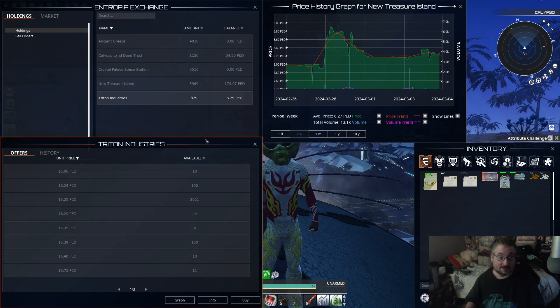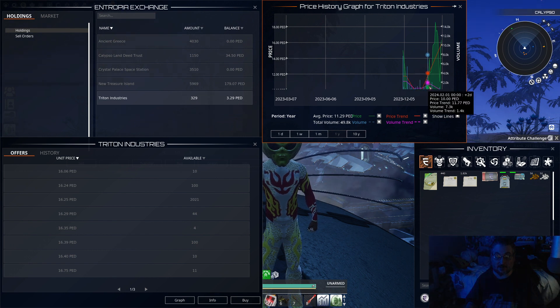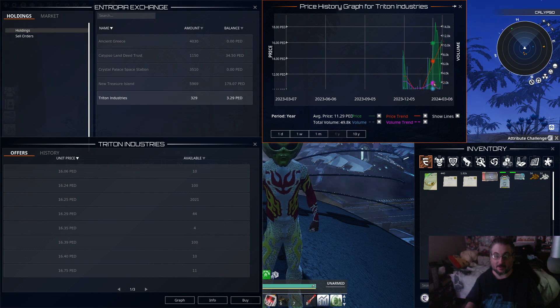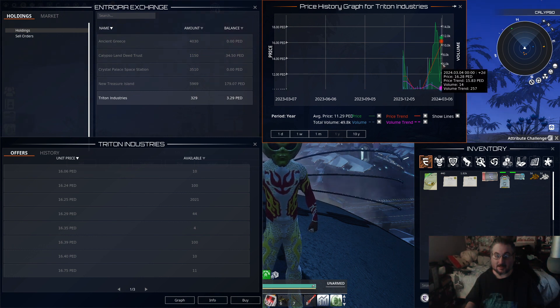Triton Industries went ahead and it's 1606 to 1625, with 2,000 shares available. It is a shame that they didn't get a lot more sales, but it does look like there was a good 11k sold, and then it just shot right on up — 11k at 10 PED. So that was probably the last day it was going to be sold. I wish I would have known; I would have put in at least a thousand bucks.